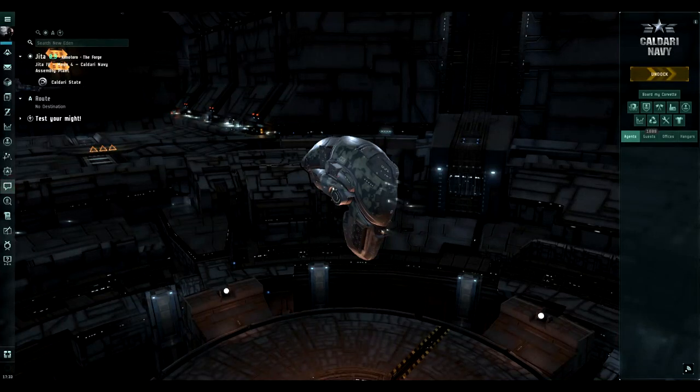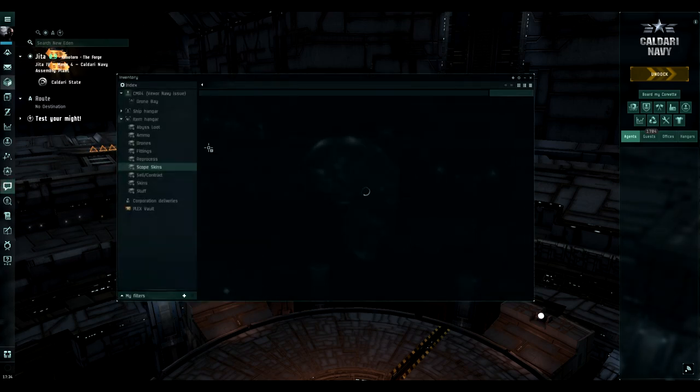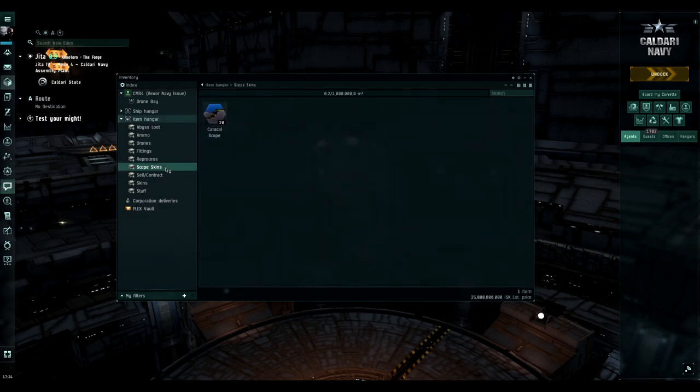What's up guys, it's Eventon here. Before we get into the topic of this video, I'll be announcing the skin giveaway winners. I did get the skins from CCP — full transparency. Every month CCP gives me 20 codes to redeem for skins. I'm not comfortable sending codes directly via in-game mail or Discord because other people can intercept them, especially in-game mail.